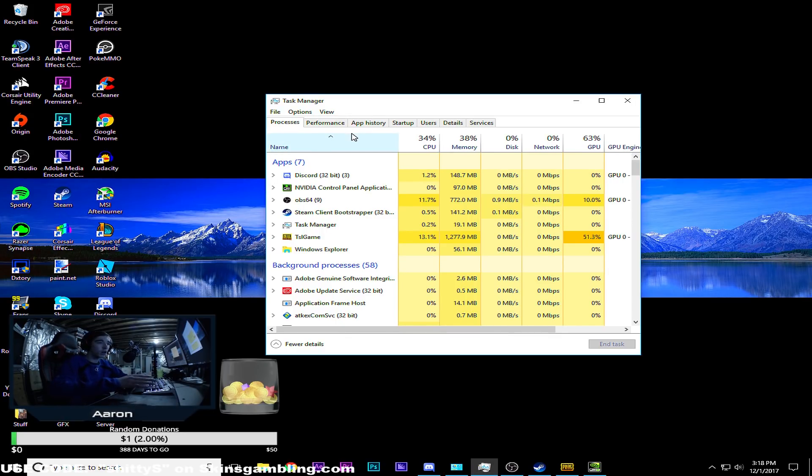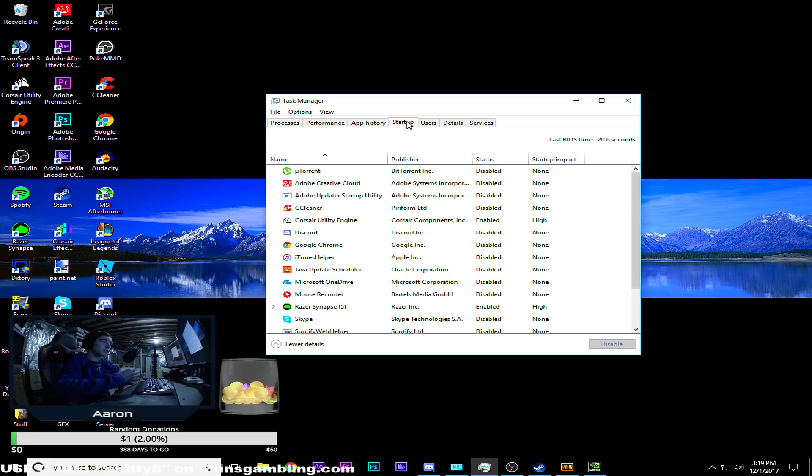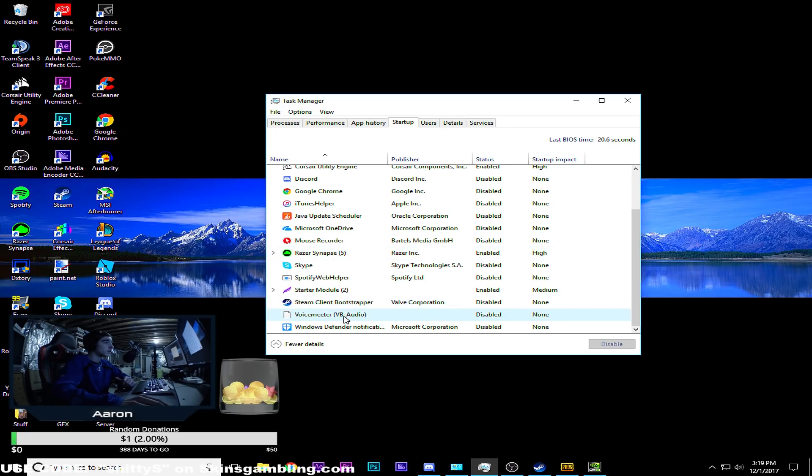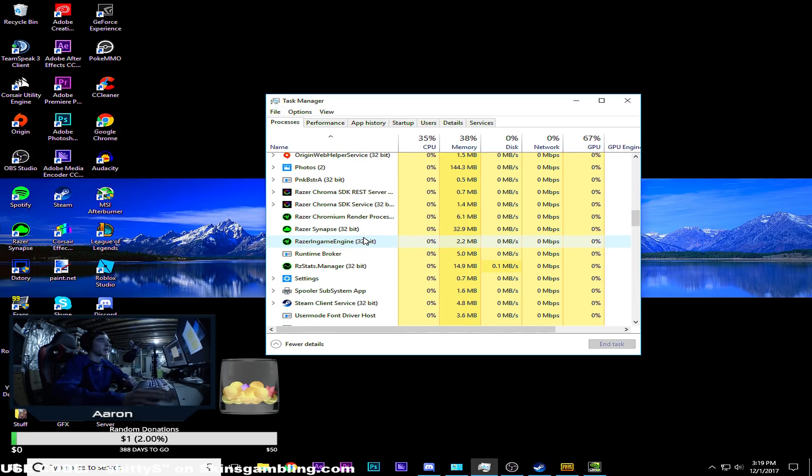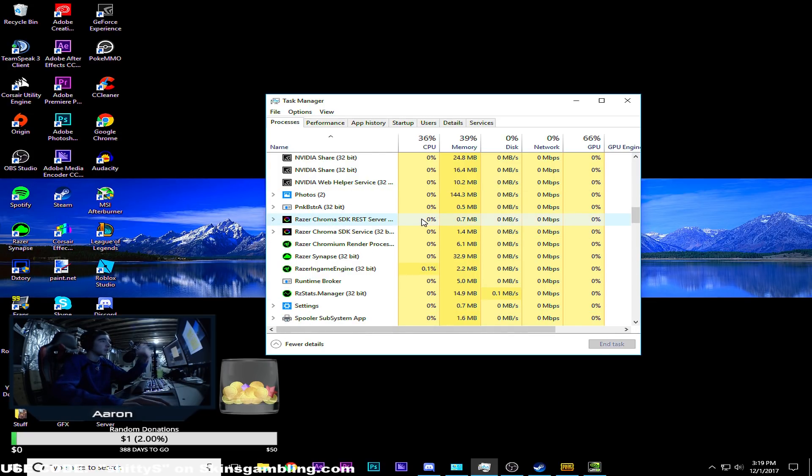First, open your Task Manager and make sure you have nothing running — your CPU usage should be very low, as well as memory and disk. For startup, disable things you don't need like Steam, iTunes, Java, and Skype. Just keep basics like keyboard software or Razer Synapse. Have everything else like Voicemeeter disabled so your PC boots up really fast and you're not wasting resources on unused programs like Origin.